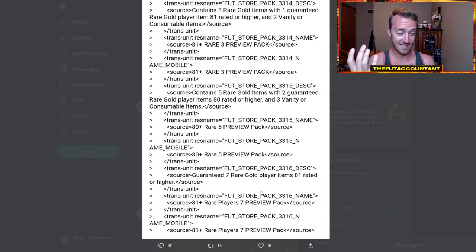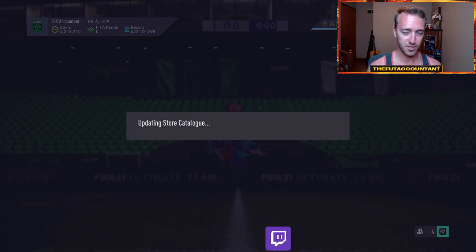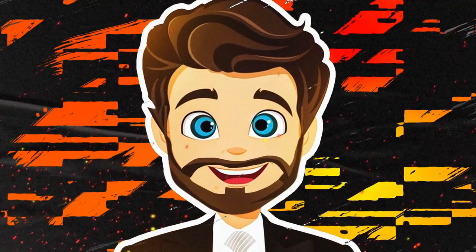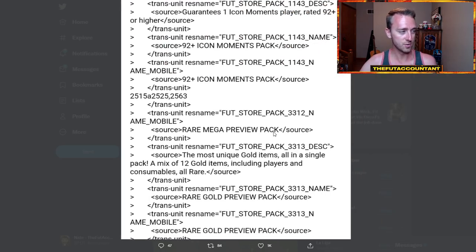I can see this happening in FIFA 22 where EA puts all these different packs into the store for people to preview. If they get lucky and pack something great, maybe that person puts on a couple hundred FIFA points to buy the pack and EA makes a little extra money. I see them trying to tempt people since they've got people checking the store every single day. They also added a rare mega and rare gold preview pack, and yesterday they added that 92-plus icon moments pack which took the market for a spin.